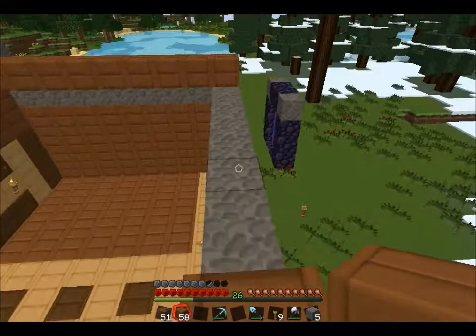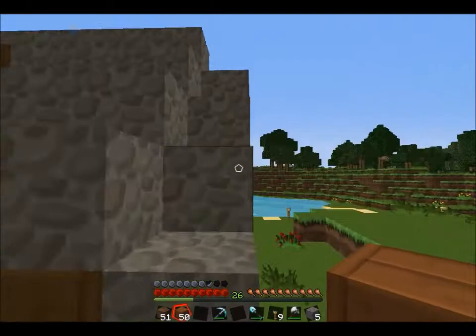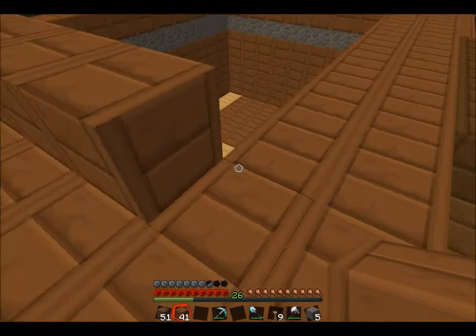I love jungle trees because if you just tear down one you get like a stack — I think 46 is what I got. That's why if I end up doing Hermit Craft I want to spawn next to a jungle biome and just tear down like two of those trees. Then I fell off the house again — dang it!